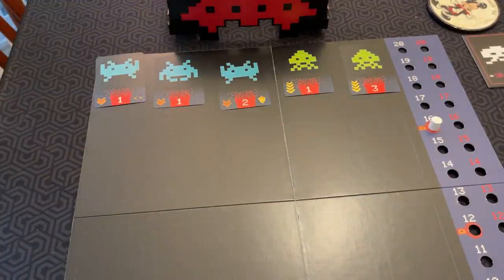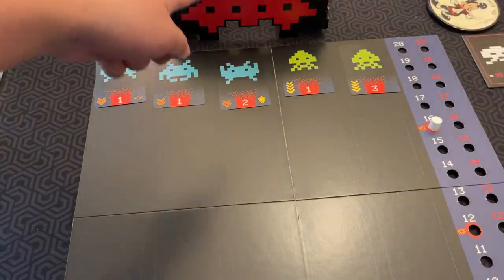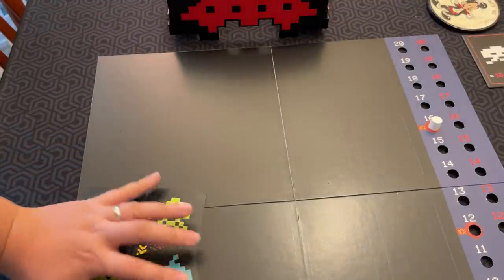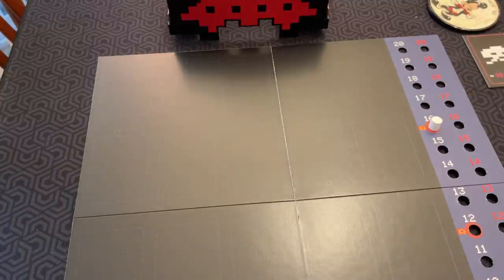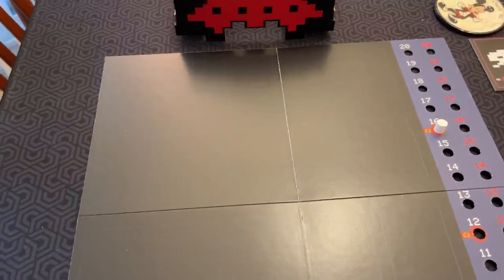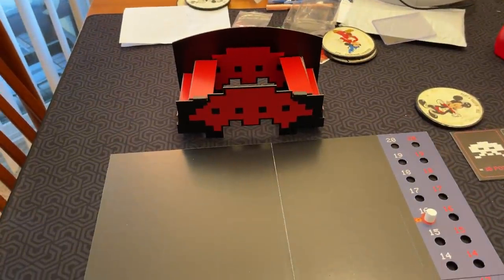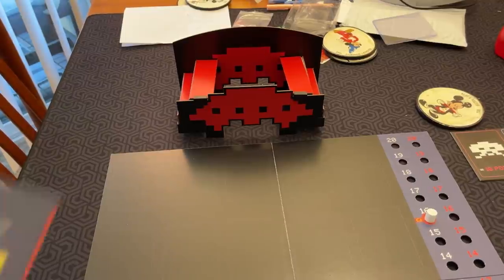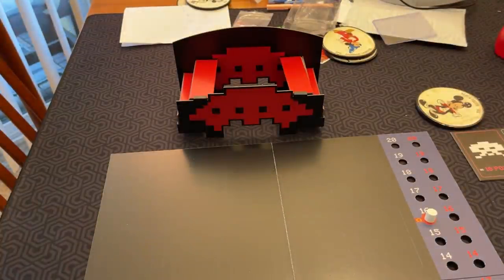If you manage to destroy all of the invaders, the current round ends. If you survive the round, you still have to destroy the UFO if that hasn't happened already. Once all the invaders have been destroyed, it's the final assault on the UFO. In turn order, you launch tokens one at a time at the UFO - you can't use any player card powers. In a four-player game, you've got to hit it six times in that pocket. If you miss and don't manage to do it, then it's game over.